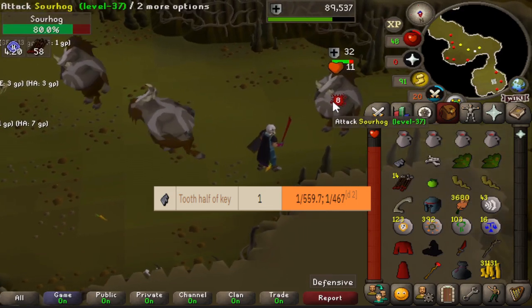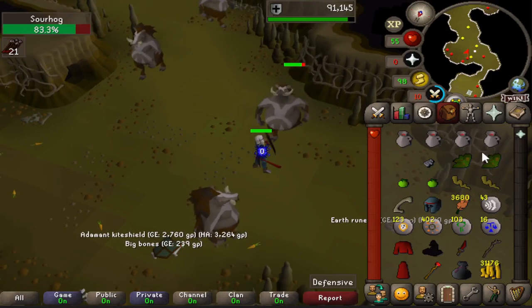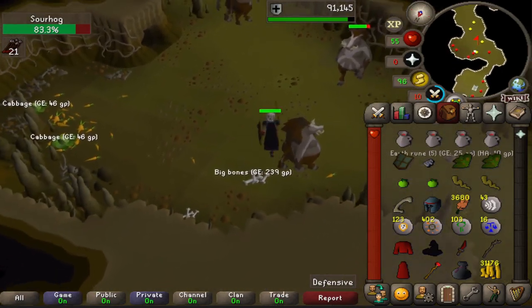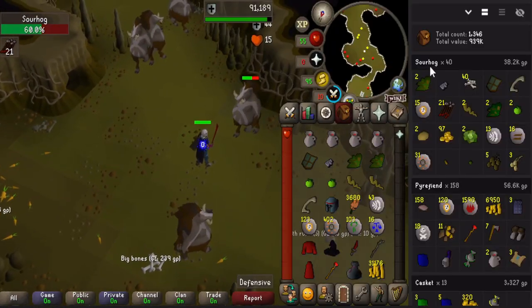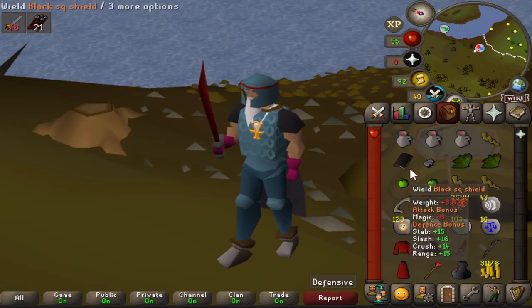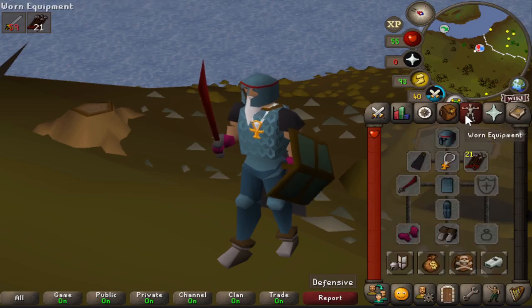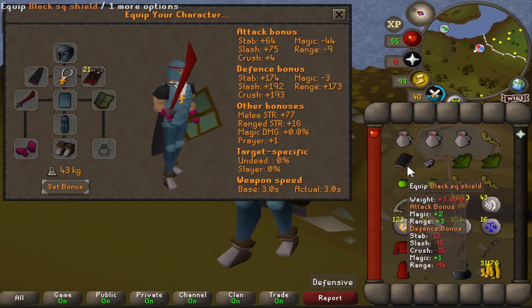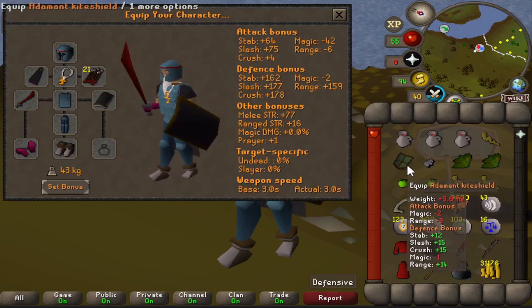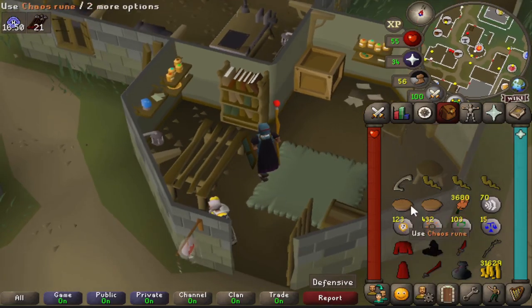Tooth half of a key - can't even use it. Oh, would you look at that boys, we got the addy kite shield pretty quickly into the grind - it's a one-in-110 drop rate. The previous shield had plus teens, this has plus 20s and 30s, so that's double the defense bonus, and we just look better too. Always about the looks - black and green.